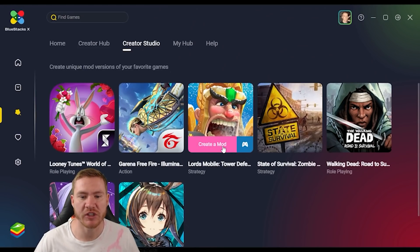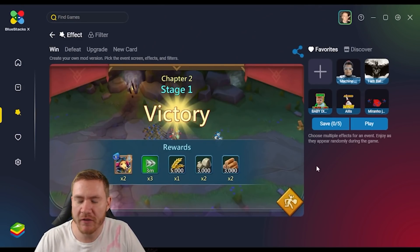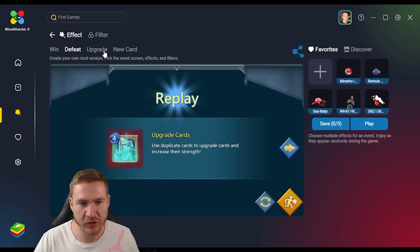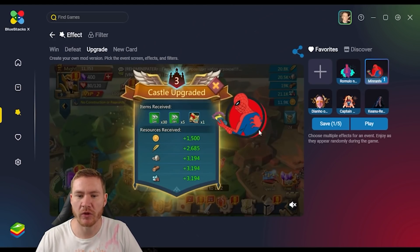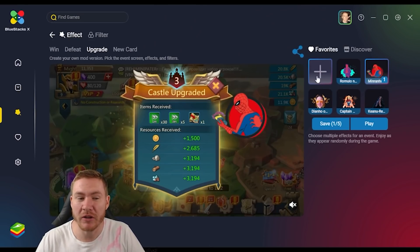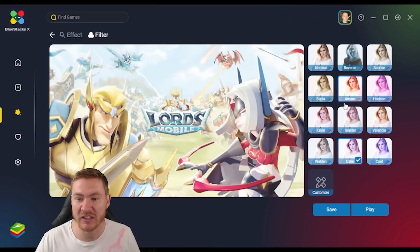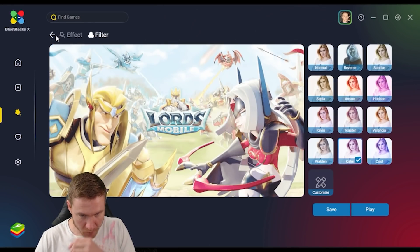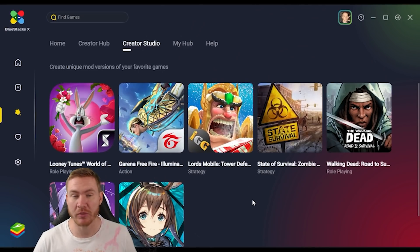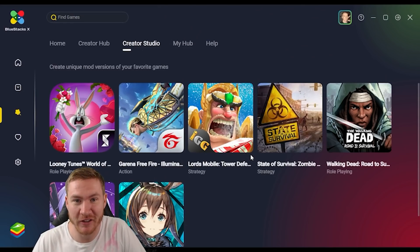If you go into Creator Studio you can pick which game you want to mod. Say you're a Lords Mobile player — you can change quite a few things: the victory screen, the defeat screen, throw a Spider-Man thing on screen. You can change the color profile, add filters to the game so it looks different, and eventually there'll be the ability to change 2D and 3D models in a lot of these games.